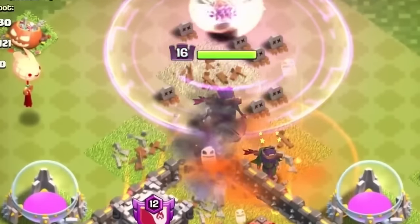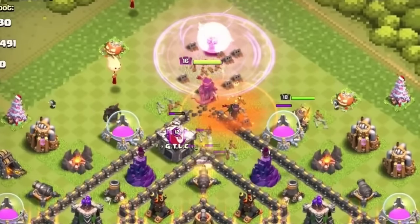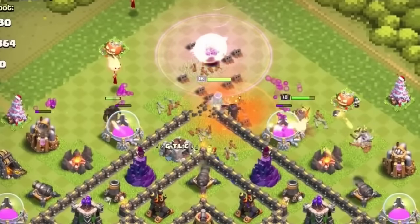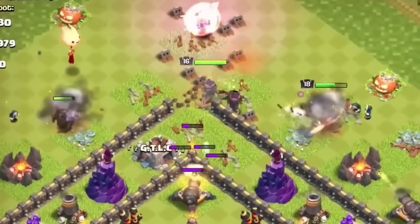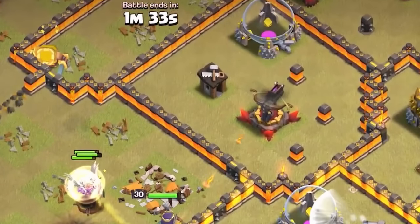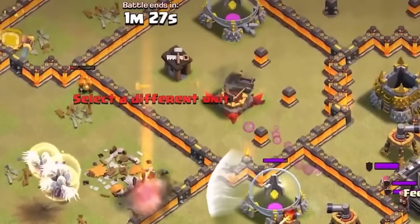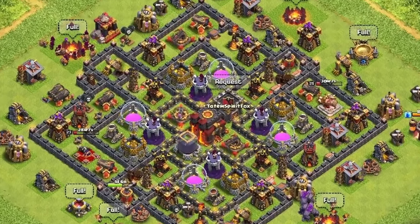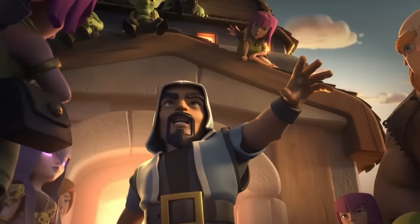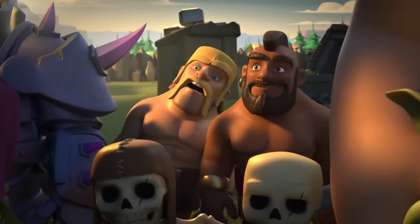Another thing that the air sweepers were really good for that hasn't been mentioned yet is countering the queen walk. This strategy was also very popular at the time and even stronger than it is today, because back then healers didn't have as many nerfs applied to them. But the air sweepers helped counter it by pushing the healers back, adding moments where the queen wasn't being healed — causing her to die quicker and deal less damage overall. The second air sweeper at Town Halls 9 and 10 helped with this even more, since players had to be more careful when planning their attacks, and the same obviously goes for air armies as well.